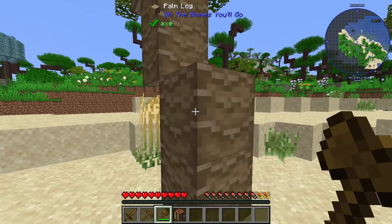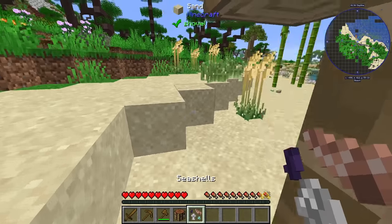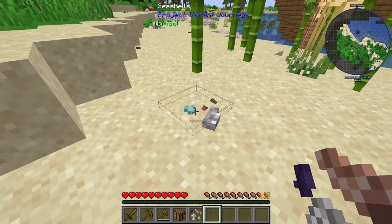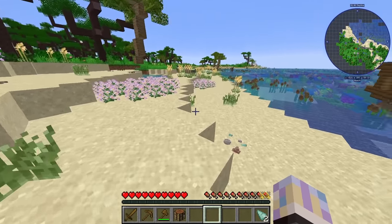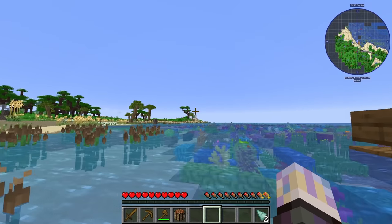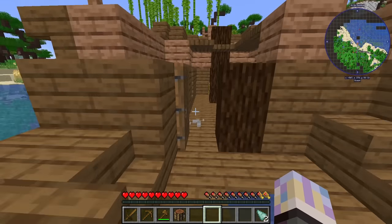We have this mod here called All the Biomes You'll Go — just a cosmetic one that changes the world a lot and adds different biomes. This here is from Biomagerity's. You have to snip them off the ground to convert them into other things — some turn into bones and stuff like that. Those ones are Prismarine. We're going to check out the ship. See a little Astral temple there. And there we got a resourceful bee, which is pretty awesome.